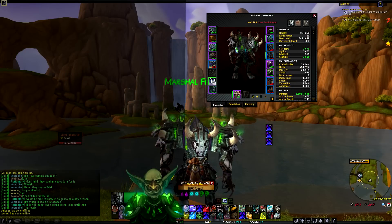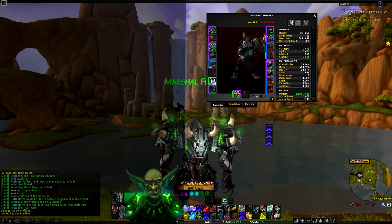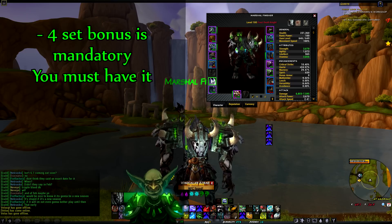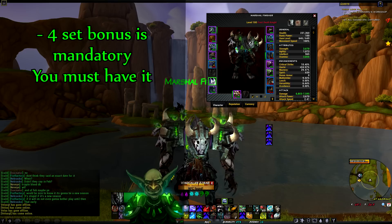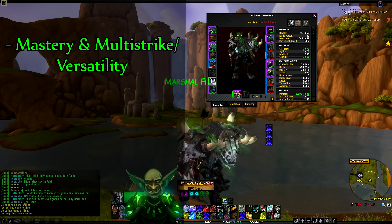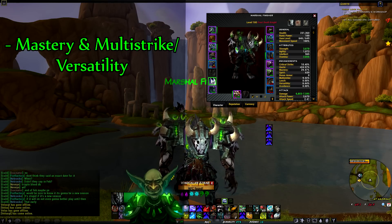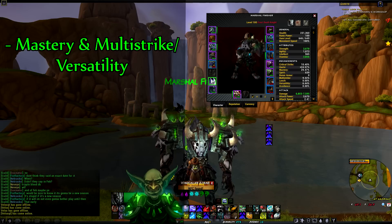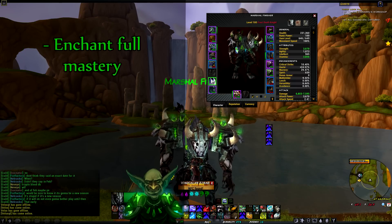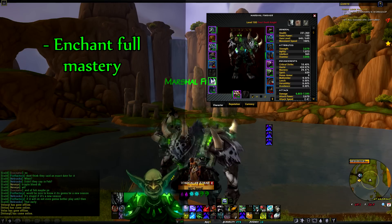In unholy spec you have less choice because you really need the four-set bonus — it's a huge advantage for unholy and you always want to go for it. In terms of stats, prioritize mastery and multistrike and versatility if you can get all three on a piece. Mastery is the highest priority, then multistrike, then versatility. Enchant fully mastery on your neck and rings — basically all-out mastery.